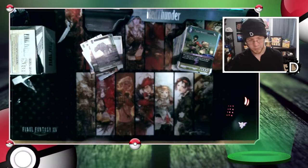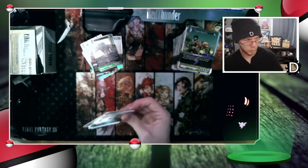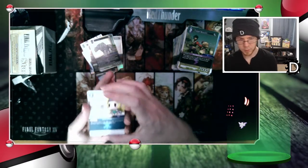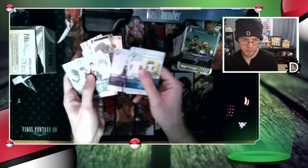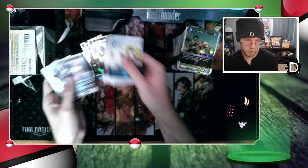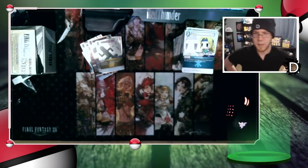Got Celeste, Chocobo, Silk, Furion, Bard, Assassin, Madam M, Cactuar, Sarah, Leslie, Seru, and Reave. Man oh man, that's a lot of cards — a lot of very high quality cardboard.